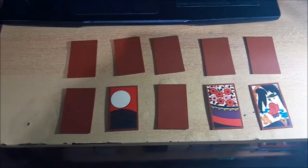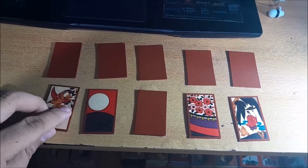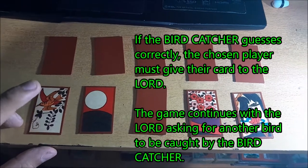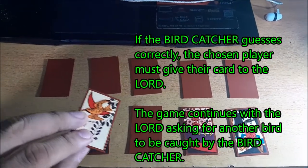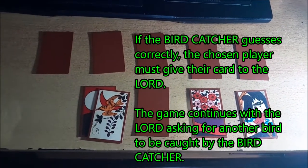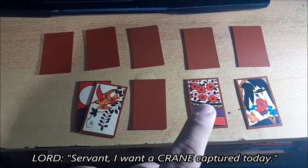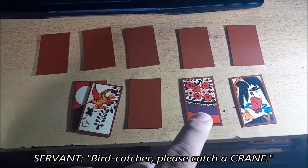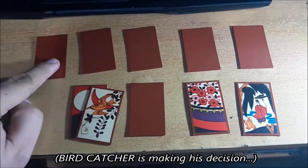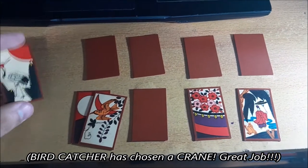Let's say the Birdcatcher picks a different player. That player reveals their card — it's the cuckoo! The Birdcatcher guesses correctly. The card is given to the Lord, and the Lord calls for another bird: 'Servant, I want a crane captured today. Birdcatcher, please catch a crane.' The Birdcatcher selects a player, who reveals the crane — correct again!